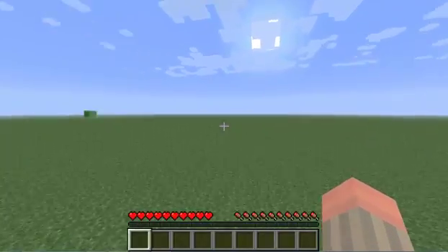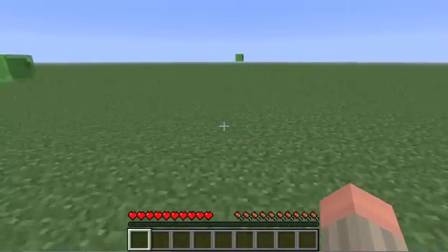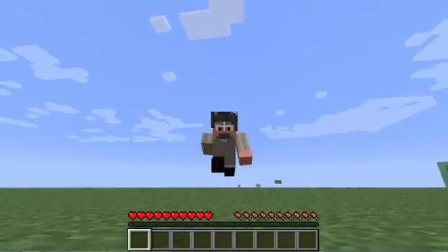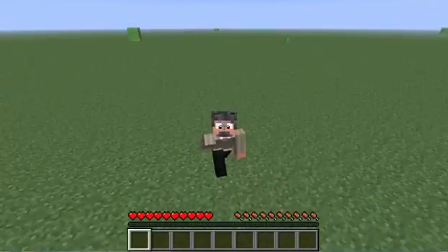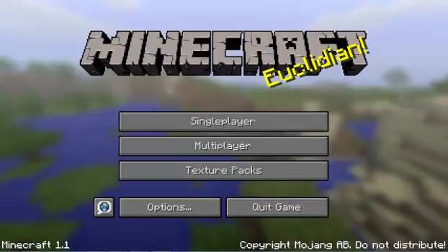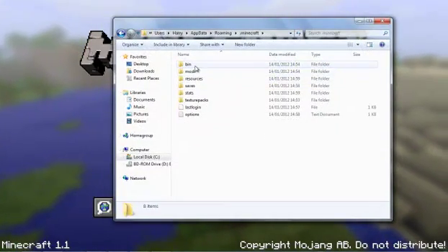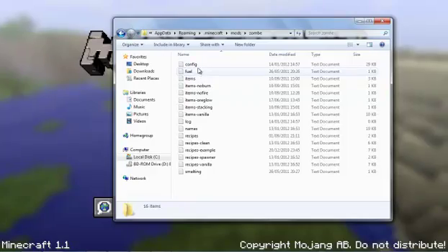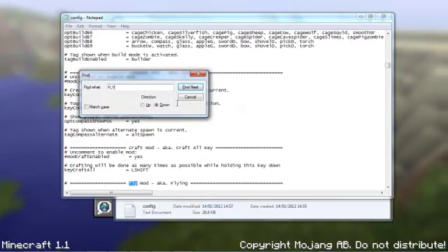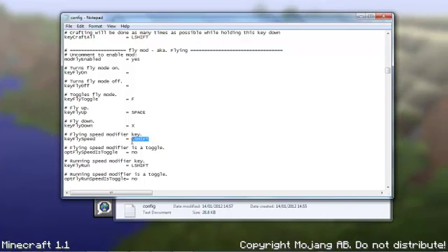I'd recommend changing your speed multiply key away from Shift, because as you can see you still go faster when holding Shift even while crouching. So I'll quickly change that. Save and quit, go to %appdata%, .minecraft, mods, zombe, config — Ctrl+F, search 'fly'. I'll change the speed modifier key to something else.